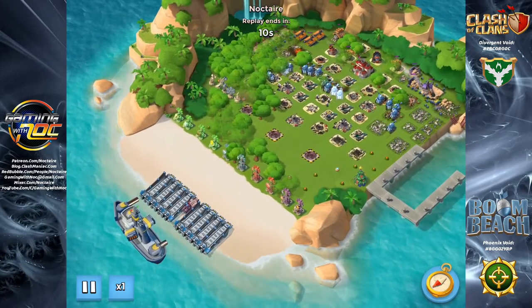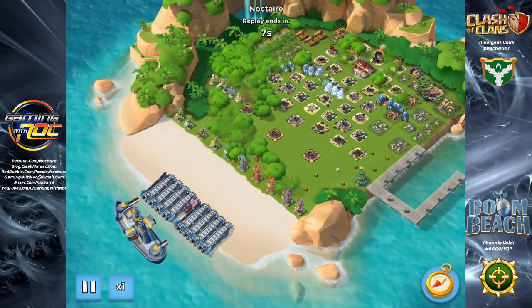The very first thing I do in any attack is use the barrage to hit those shock launchers and try to take them down. Once those are down, I'll use shock bombs to stun the boom cannons and sometimes the rocket launchers and regular cannons, just to slow down incoming damage and give the tanks a chance to rejuvenate with the medics behind them. That's really how I run this attack — just plow it through.